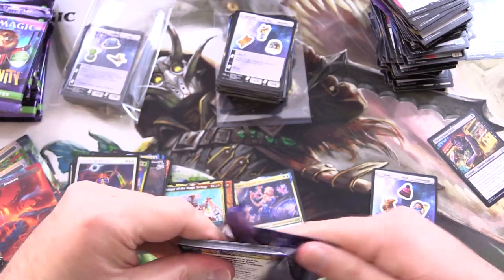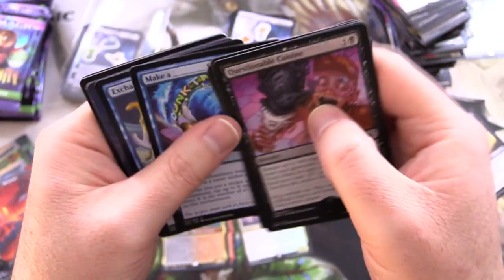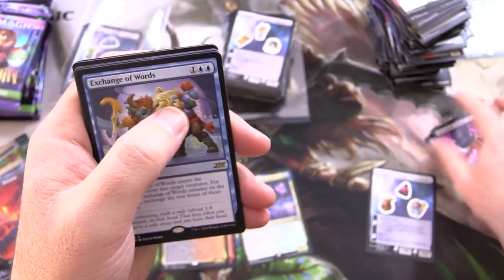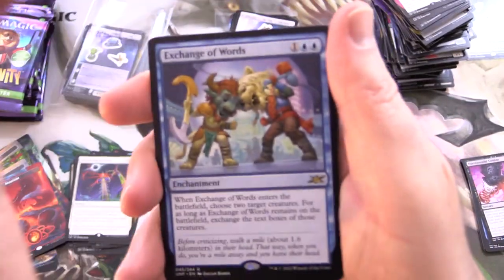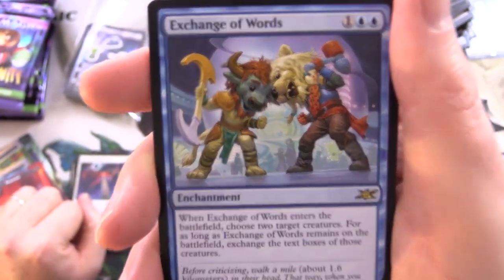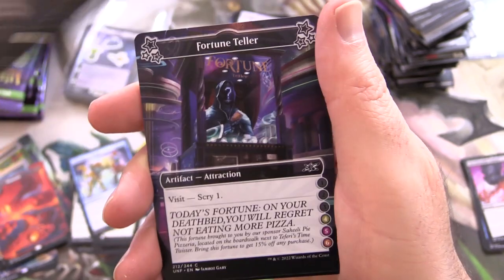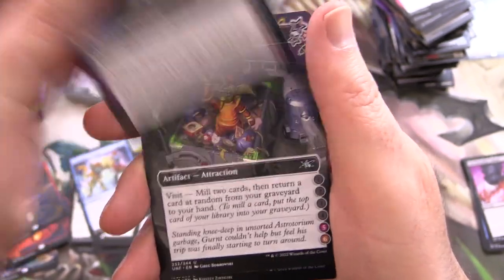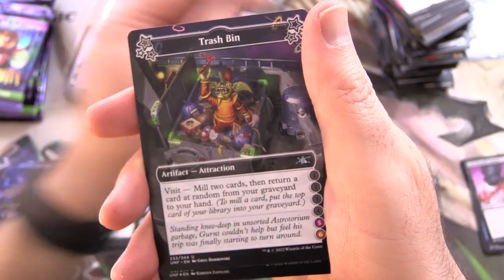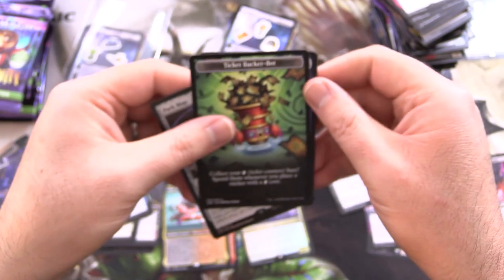Remaining packs here for the channel. If you'd like to participate in any box breaks, check out the Patreon link in the description of every video, and pop a link in the corner to the channel Patreon. Exchange of Words. We've got Ajani and what's his face — the bull-headed dude; Angraff is the name. A swamp Fortune Teller. Trash bin. Foil park map. And Ticket Bucket.